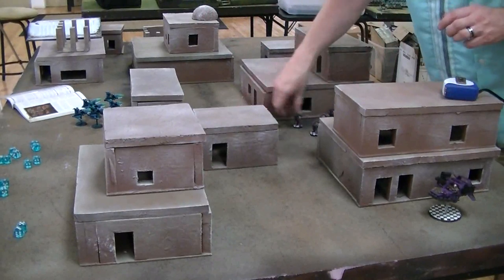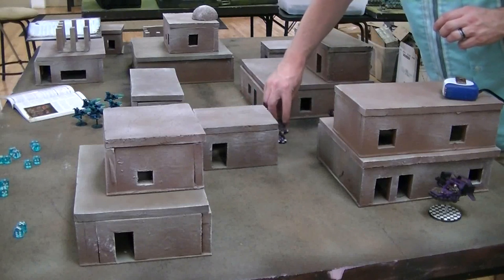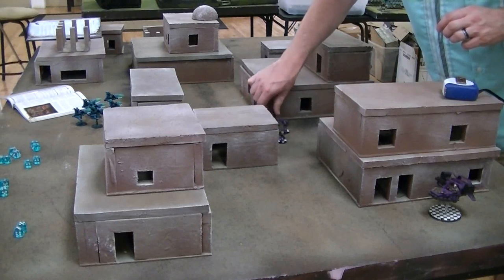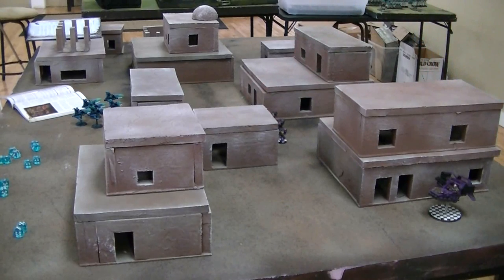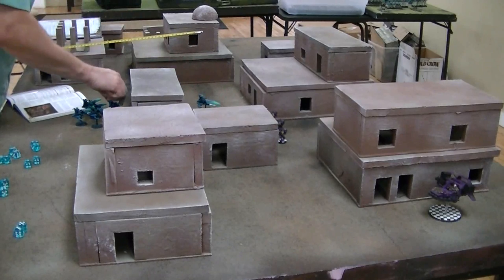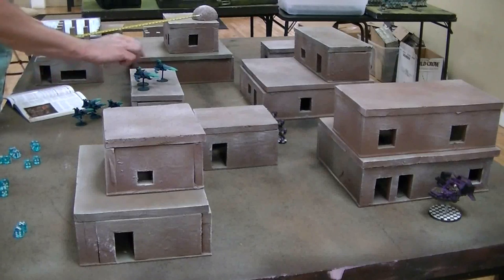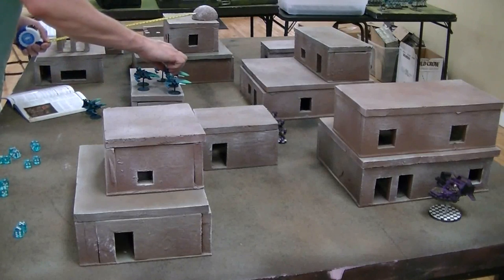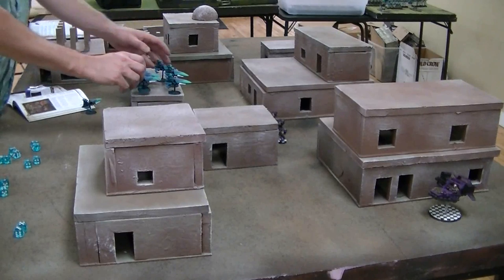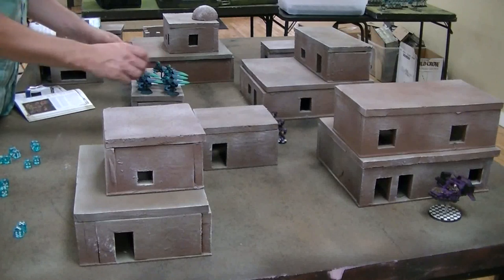Let's just turn this into a shooting match and see what it looks like. With Jink, you get a 5-up cover save if you just move normally — that's the beauty of it, you don't have to move flat out and give up your shooting. The jet bikes can move up to 12 inches. I can bunch my guys up as much as I want if that's advantageous, and in the assault phase I can move 2D6 inches.